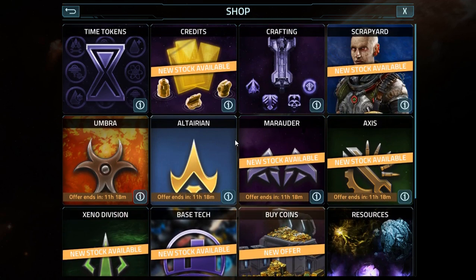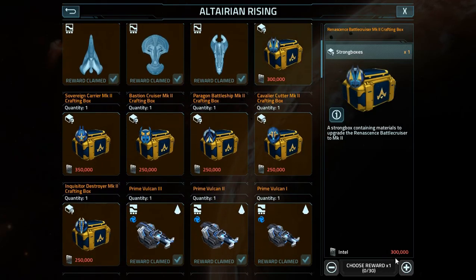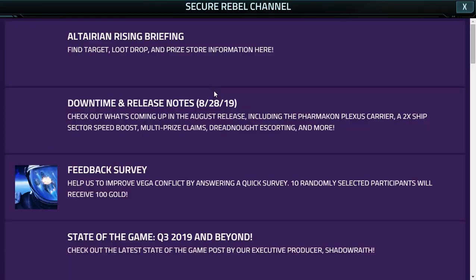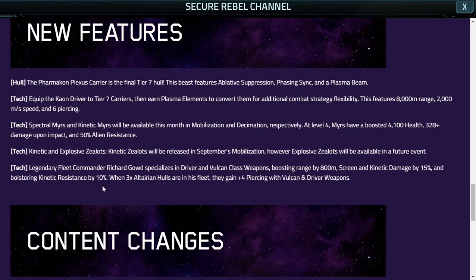That portion of the update is still locked behind the minimum version push, it would appear. So it is live, it's just not in the store with all the store tabs and things like that. Before we go any further, let's hop back over to the notes and talk about Fleet Commander Gowd for just one moment. What does he boost? He only boosts driver and Vulcan weapons.